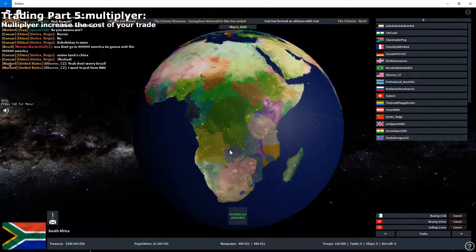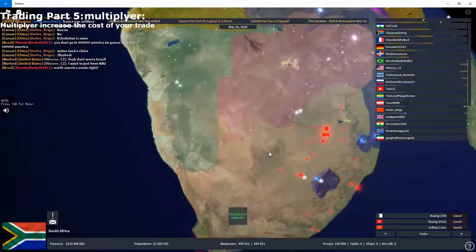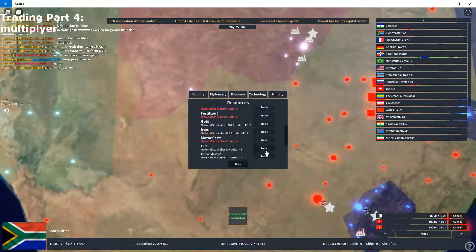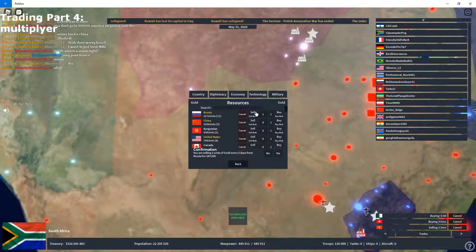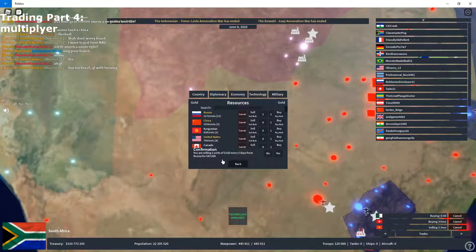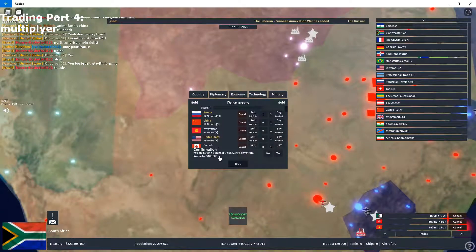Let's say you want to give your resources a higher price — a higher price so that they will accept. There's actually a way: you use something called the multiplier. Let's say we want to sell one unit of gold to Russia. At the bottom it says you're selling one unit of gold every five days for $43,000 to $200,000. You see the thing on the right? That's the price modifier. You can put two, then press buy again. You buy one unit of gold every day, and you can see it sort of multiplied. You can do it continuously — you can even place 100 times, but of course nobody accepts it. You can see it reaches $5,000,000.